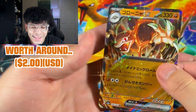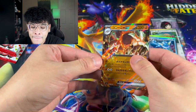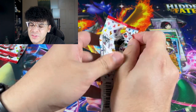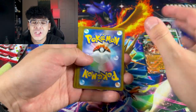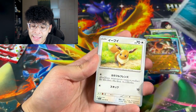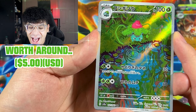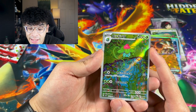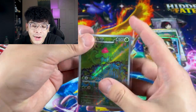We got Jigglypuff, Bulbasaur, Tentacool, and a Bill. After the Bill we got the Golem EX — that artwork goes crazy! Golem looks like he's about to use Explosion. I actually like Golem ten times better than the Alolan version. We got a Victorybell, Ponyta, Ekans, and an Eevee.